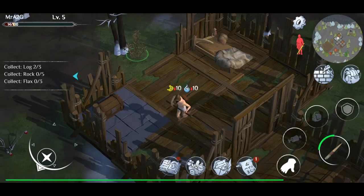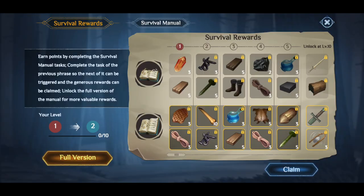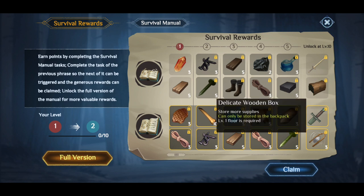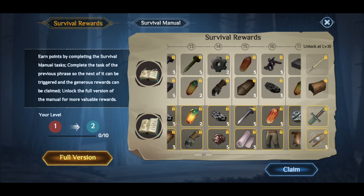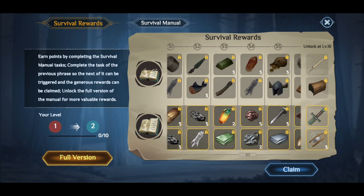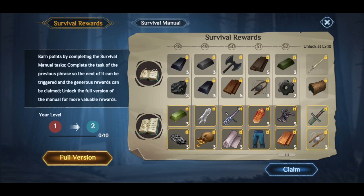That's going to be it for now — just a quick overview of the base and the menu system here. So there are endpoints by completing the survival manual tasks — complete the task for the previous phrase so the next one can be triggered and the generous rewards can be claimed. We've got a survival system with a little quest line that we can follow, and these are the rewards that we can receive as we progress along. Level 54 is the highest, as you can see.